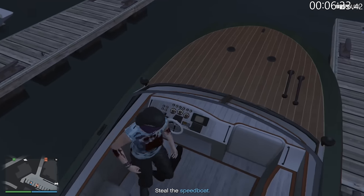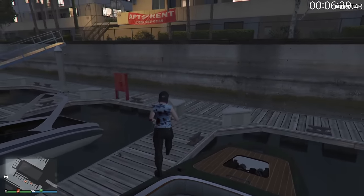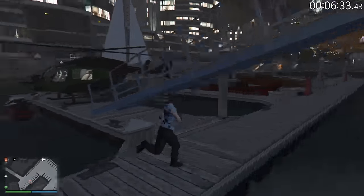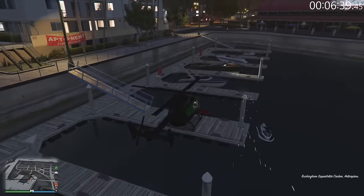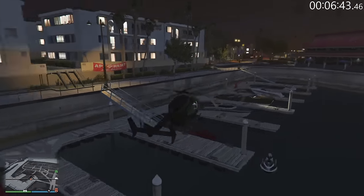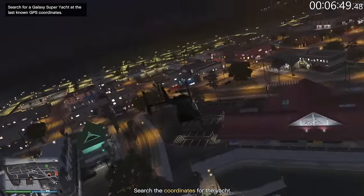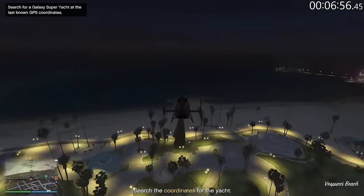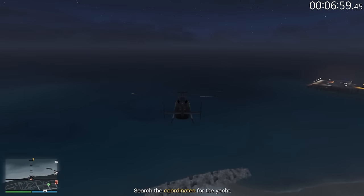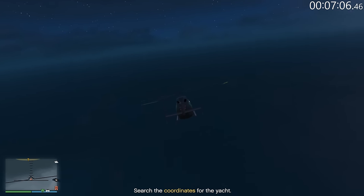You also gotta be careful with the seat selection or you get put in the back. After you get in, you wait a moment because if you get out immediately it doesn't work. Now we're gonna go back, and the game will want you to take the boat over to the yacht. We're gonna be taking the helicopter instead. Something to keep in mind when taking the helicopter is the yacht actually has anti-air defense, so you're gonna want to be very careful. You can hop out early, but you can also still get shot while parachuting.